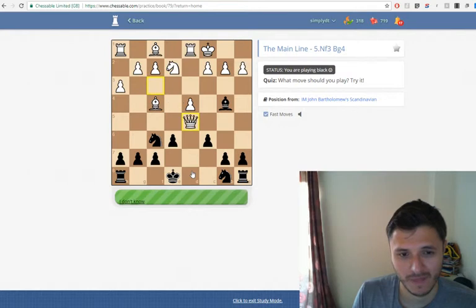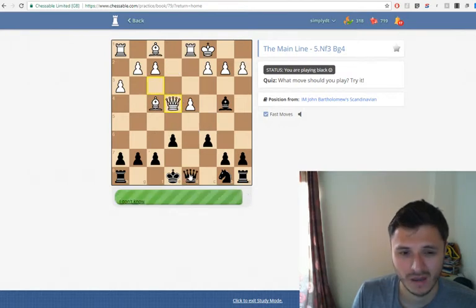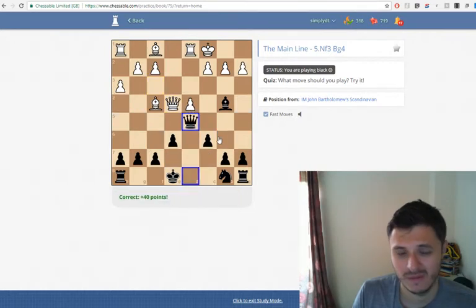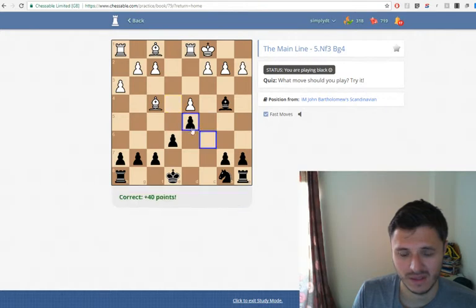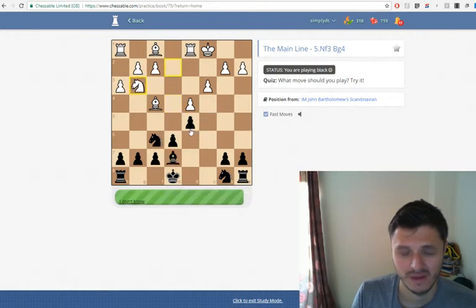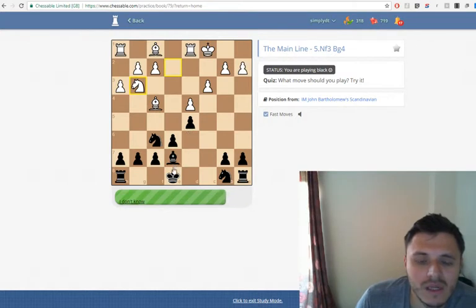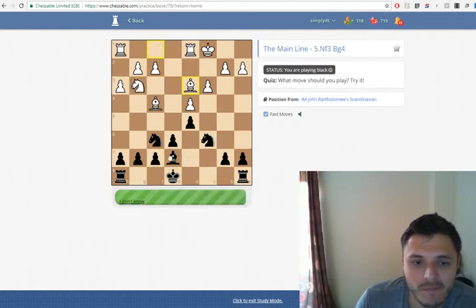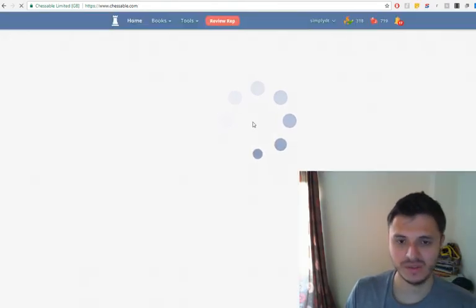Trade queens, take the knight, bishop back, takes. I think castles is okay here — knight c6 as well, probably this first. Just castle. There we go — ten positions sorted.